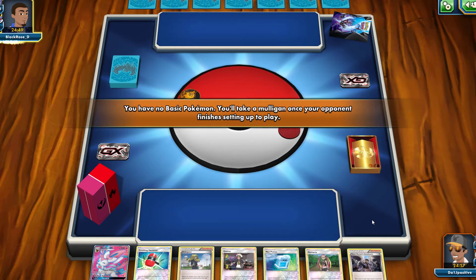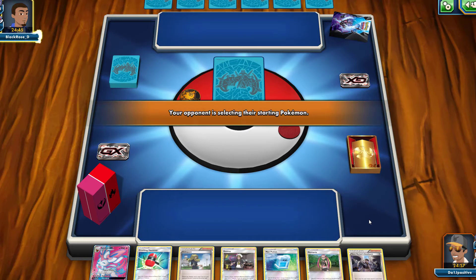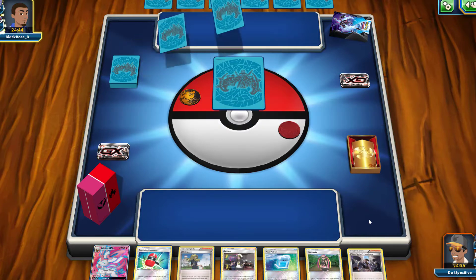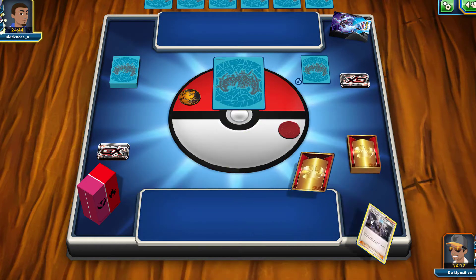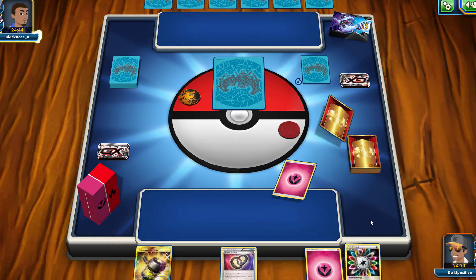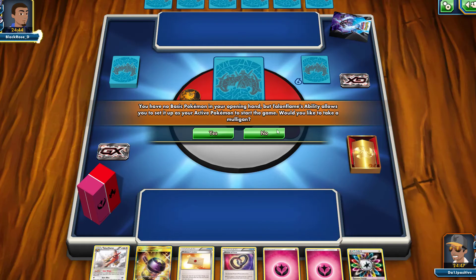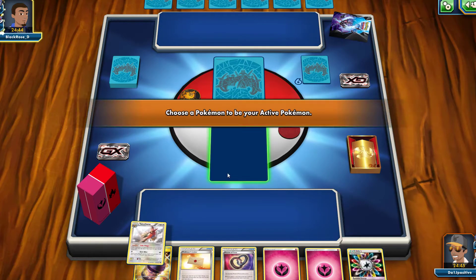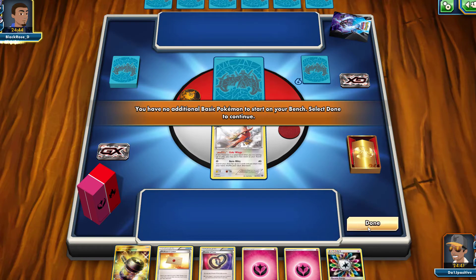We start off with a Sylveon GX but no basics in our hand, so we're going to be redrawing, giving our opponent an extra card. They've got those Dawn Wing Necrozma sleeves and deck box. We start off with a Talonflame, which is definitely who we'd like to start with going second, because we know we can attack with Arrow Blitz right away.